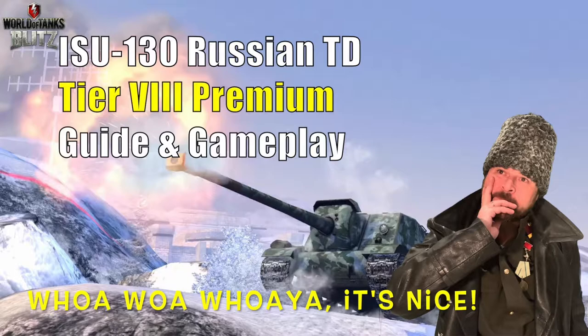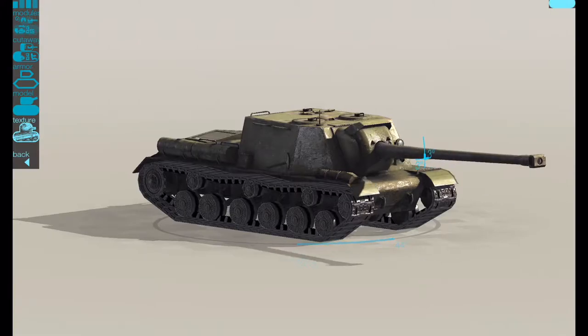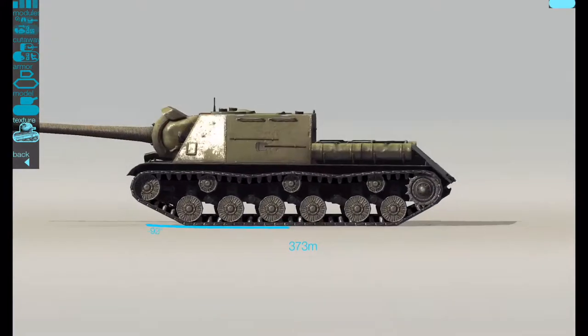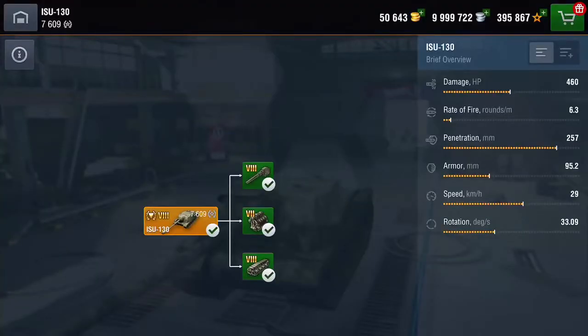This is a premium tank and it's now in the stores. This is a guide and gameplay review — but is the tank worth your while? That's what the beastie looks like. It's basically an ISU-152 with a longer 130 gun. It's a smaller calibre, but boy does this thing pack a decent punch.